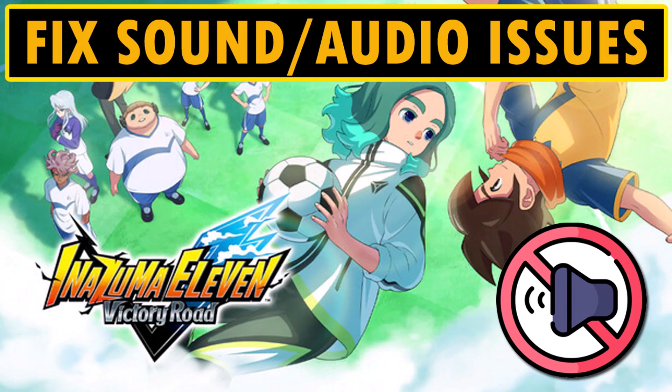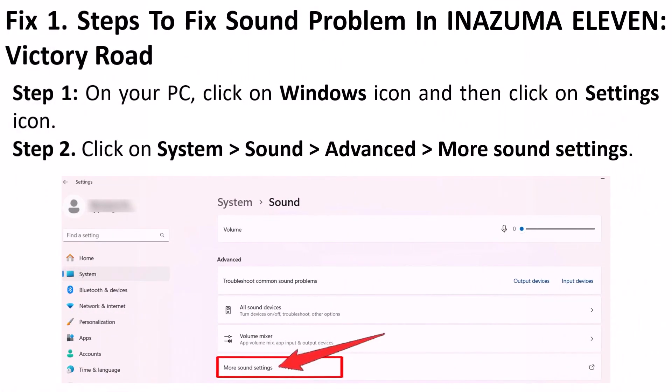Hello guys, welcome back to my YouTube channel. In this video tutorial I will show you how to fix sound or audio issues in Inazuma 11 Victory Road game. So without wasting time let's jump to the solutions. The first fix is two steps to fix sound problem in Inazuma 11 Victory Road on your PC: click on Windows Settings, then click on System, Sound, Advanced.